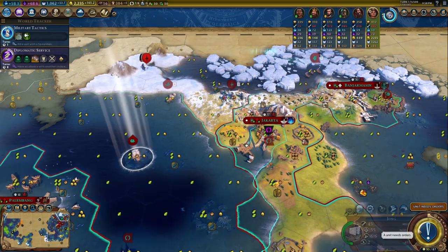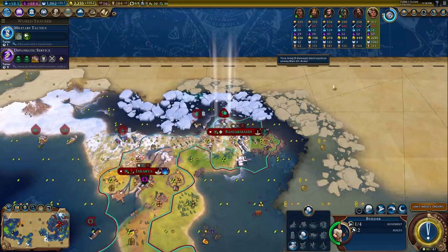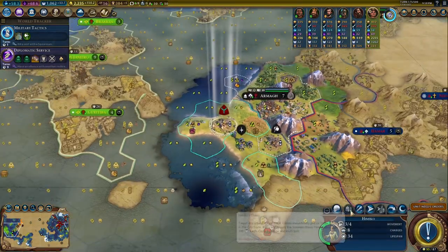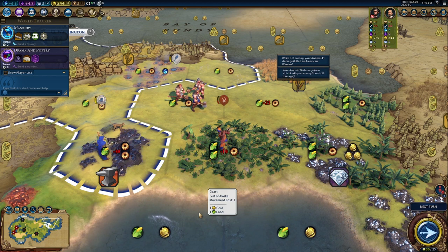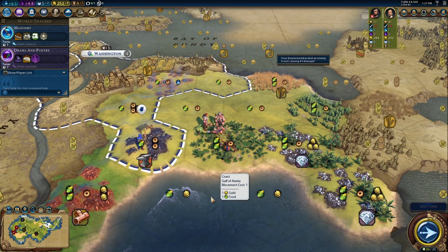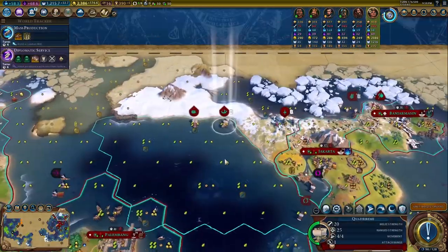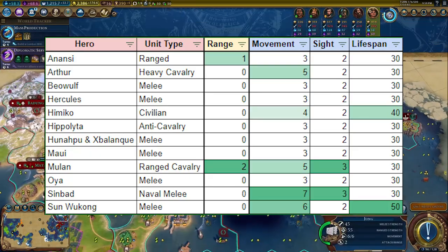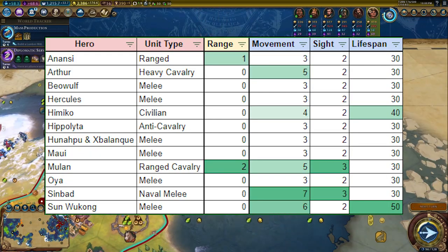Heroes. Now let's discuss the legends themselves. First, let's address things that apply to all heroes across the board. You ever hear the saying, legends never die? Well, forget that here. Heroes are not invincible or immortal. They will take damage and can die to enemy units, and if they don't die on the battlefield, they'll eventually die of old age. Each hero has a lifespan which is the number of turns they're able to live, and in general, most heroes have a lifespan of 30 turns, with Himiko and Wukong being the only ones with extended life.